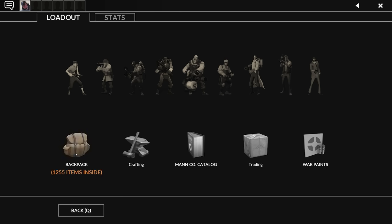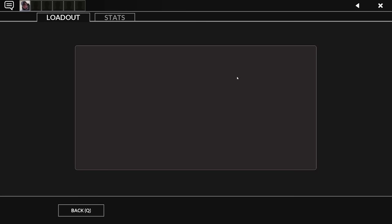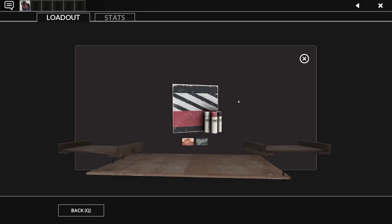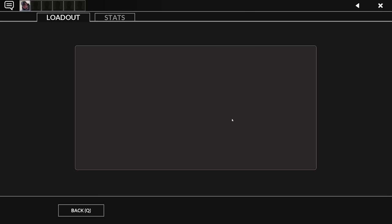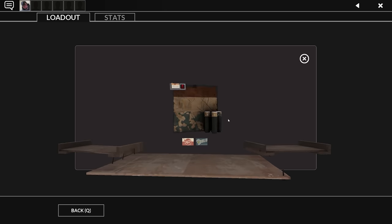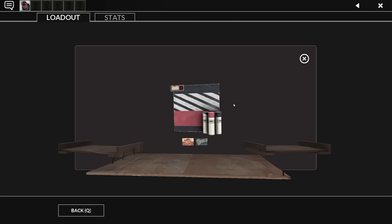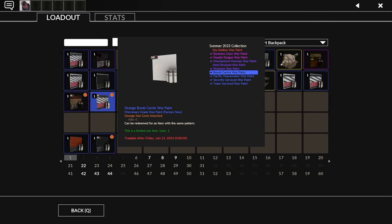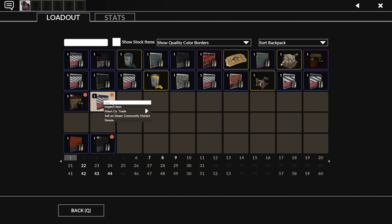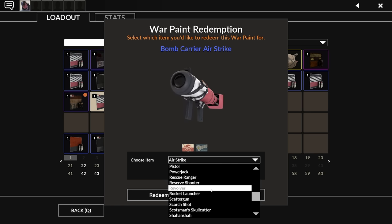Another bomb carrier — we are getting bombed with bomb carriers. Still haven't seen Steel Brushed — looking for steel brushed but still getting bomb carrier. Another strange — a strange purple, a little dinged up, but we've still got a lot to go. A strange bomb carrier, but this is factory new! We are officially done with bomb carrier — no more bomb carrier for the rest of the video.